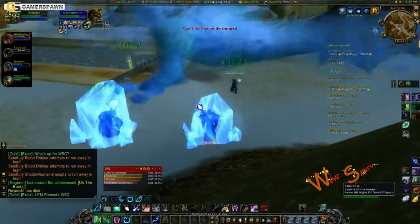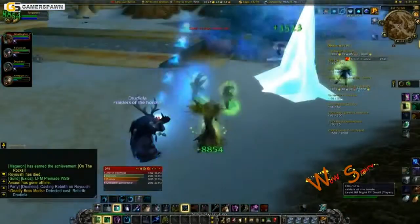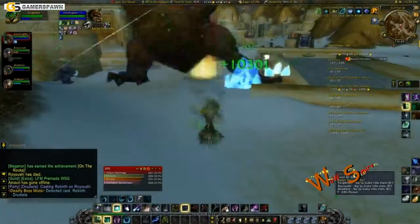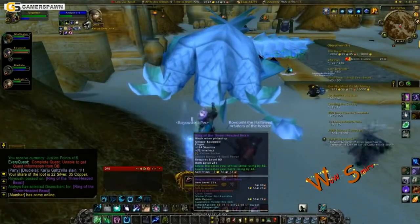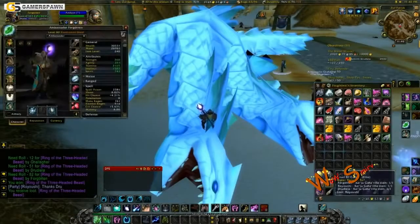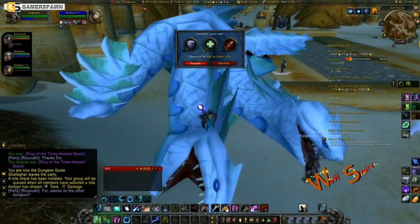The items that drop off these bosses are item level 251, and it's just randomly different things. I haven't checked to see what all they drop. But in this one, I do get a ring that was an upgrade. I'm more into PvP with this character, but when it comes to gear, if I get something that is better — whether PvE or PvP — I'm going to upgrade it. Item level 200 is so out of date, and that's what I was wearing.